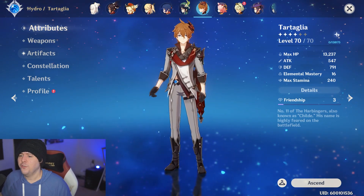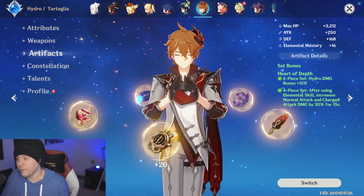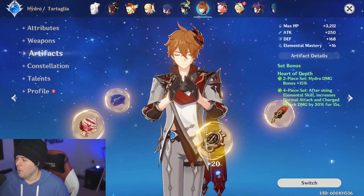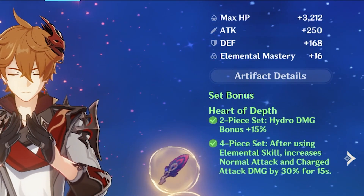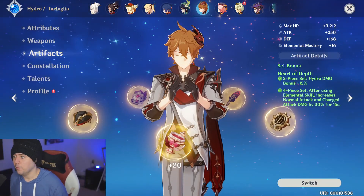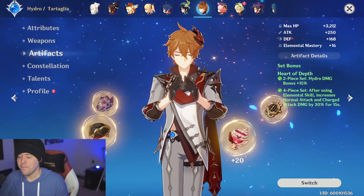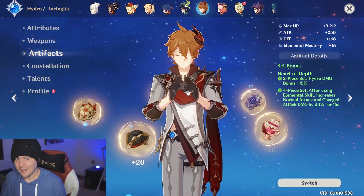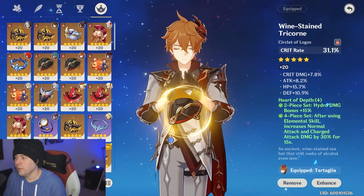For artifact selection, the Heart of Depth set is the go-to. There's another one we'll talk about as well, but this is the straight-up go-to artifact set. The two-piece gives 15% hydro damage bonus. The four-piece: when using elemental skill in melee form, you do 30% increased damage with your normal and charged attacks — very strong for this character. There is another set that may be better, but you can't put it in any team comp; this one you can.